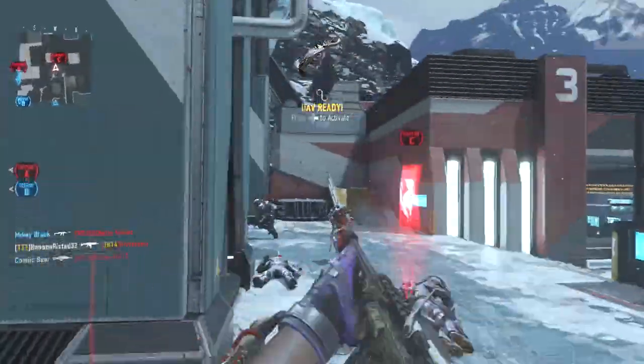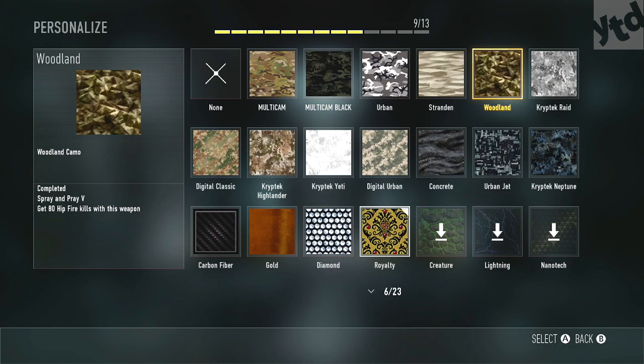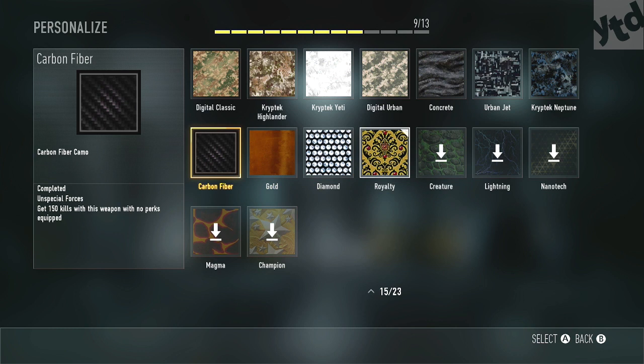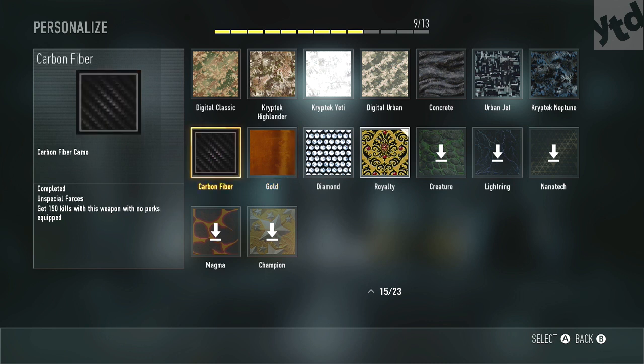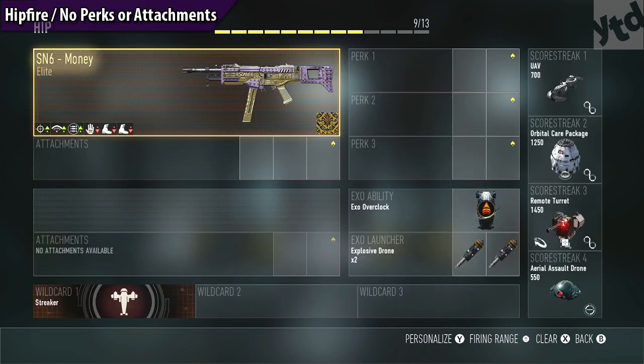Let's get into it. Our first challenge is very easy: get 80 hip fire kills. Because it's so easy, you should be combining the gold camo challenge and the carbon fiber challenge. Gold is basically get 200 kills with this weapon with no attachments, and carbon fiber is get 150 kills with no perks. Really easy — let's get all three done at the same time. This is what the layout looks like.